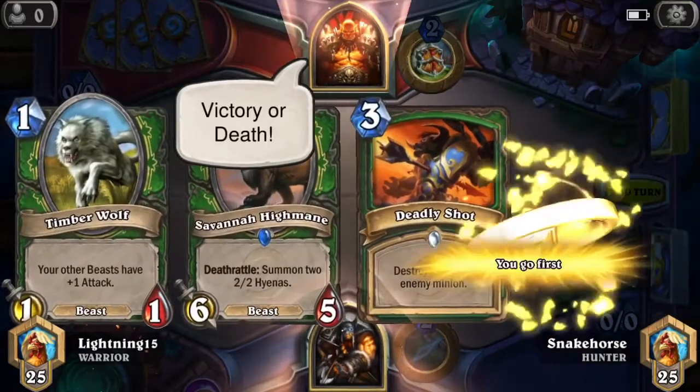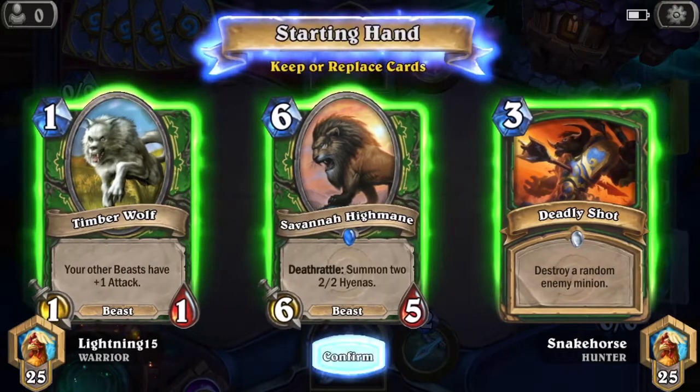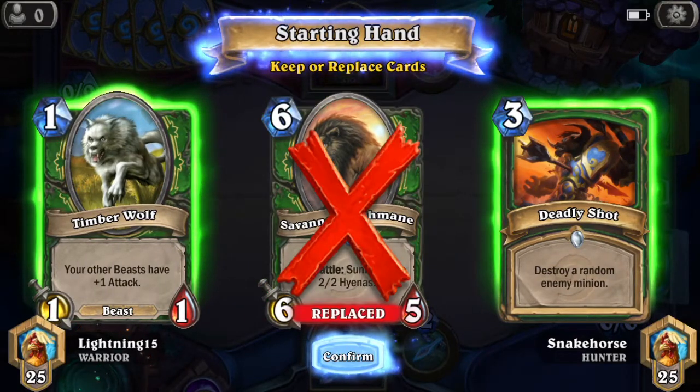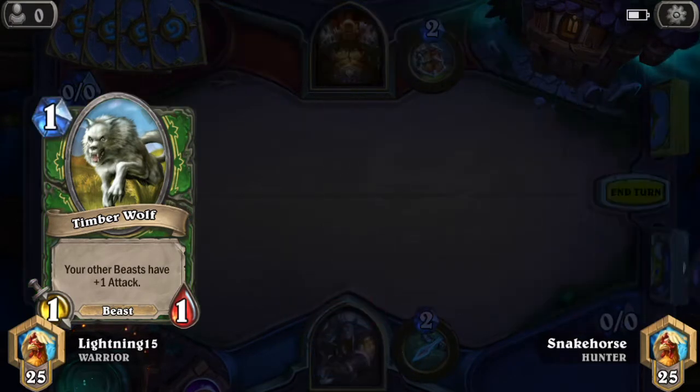Alright, let's see how this goes. So I pick my cards. I get to discard as many as I want. I don't think I need the sixth guy, and it's unlikely that there'll be a strong guy at the beginning of the game I need to kill. So I'll just keep my one.